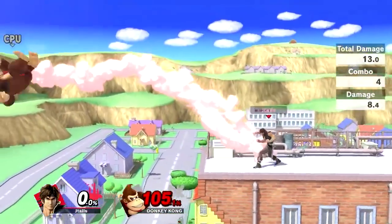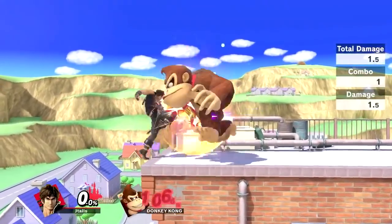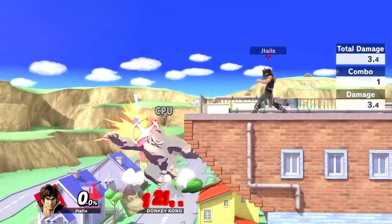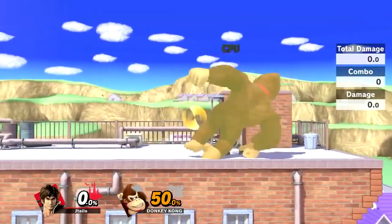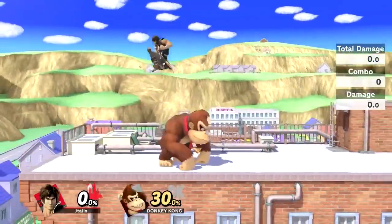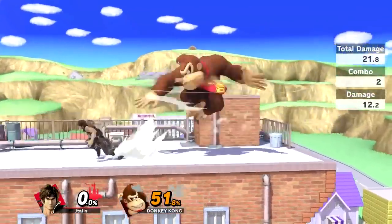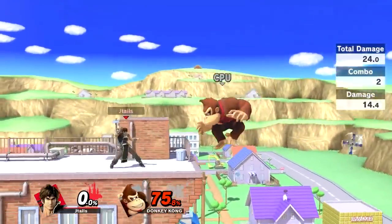You don't really want to fight up close, but if it does come down to it, his grabs are pretty good. Forward throw will kill at higher percents and back throw will also kill at higher percents. As for combos off his throws, he gets down throw into forward air at low percents — anywhere from zero to about 40%. Down throw into forward air is a true thing, so you get 20% off of that plus stage positioning.